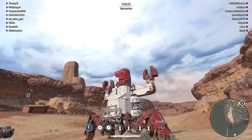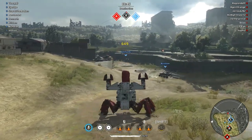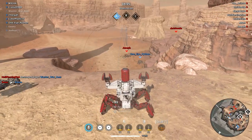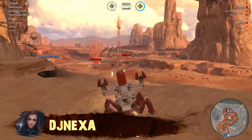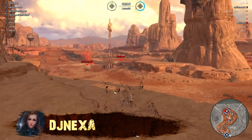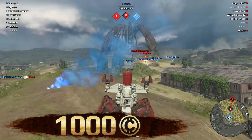The next contestant has built a particular character from a famous cartoon show. This vehicle looks way cool — I guess nobody would argue with that — but its potential combat performance is not so evident. Let's see if DG Nexa can make us change our minds with this video. 1000 gold coming right up!